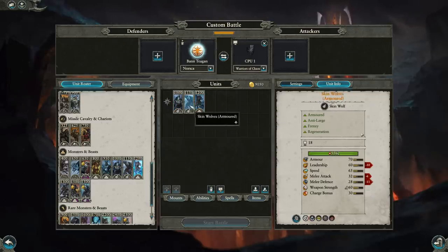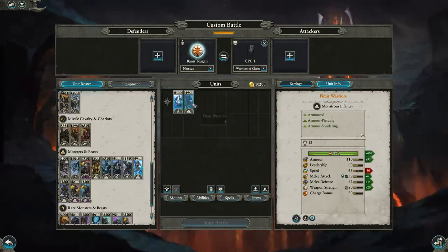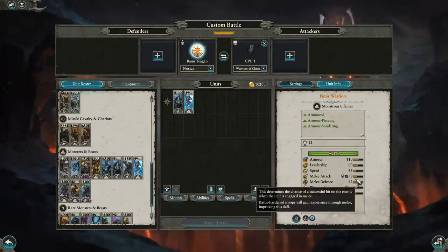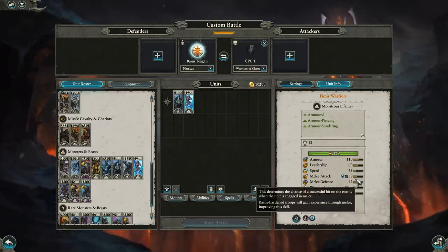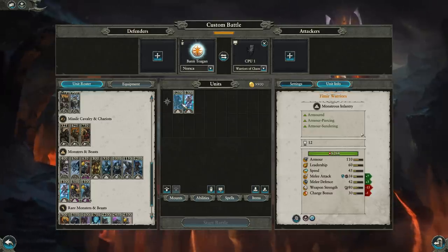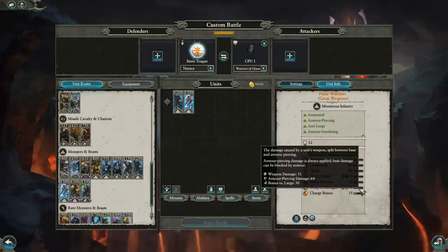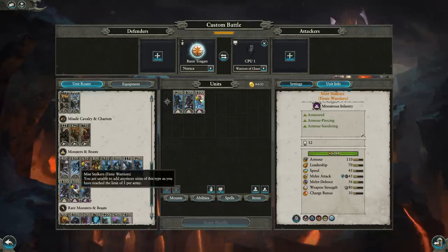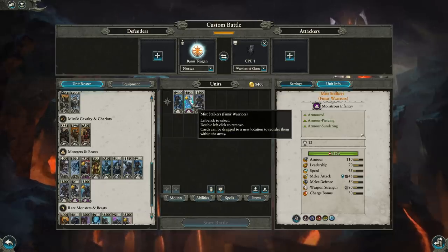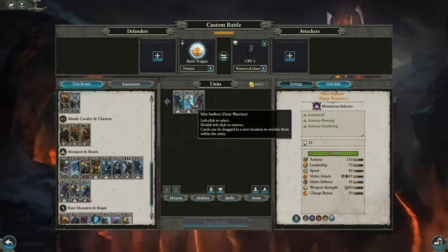Femir, on the other hand, have better combat stats, armor-piercing, and while they have less total weapon strength, they have 110 armor — which is massive. They have more health, magic attacks, and armor-sundering. These guys synergize beautifully with Berserkers. 110 armor and great combat stats make them very powerful monstrous infantry. You can even take a great weapon variant that trades a little melee attack and defense for greater weapon strength, charge bonus, and an anti-large bonus of 30. At least at the time of recording, Femir are the way forward for Norska.